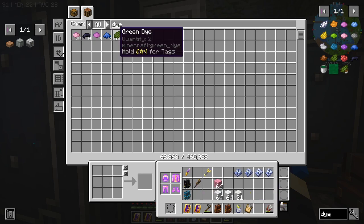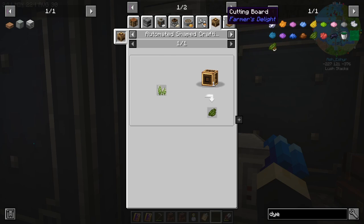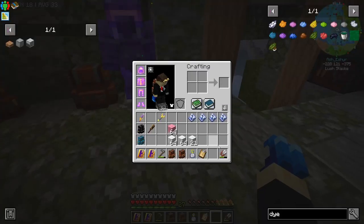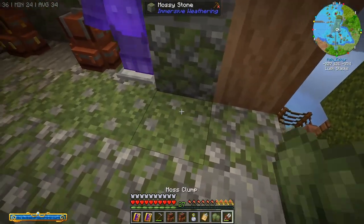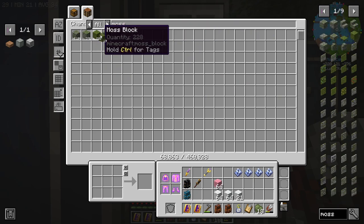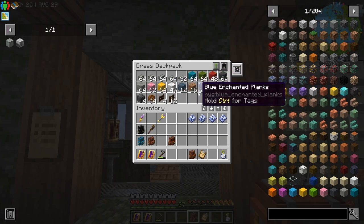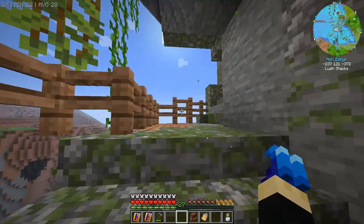We can get started on making some of them now at the very least. I don't know the exact breakdown so we're gonna waste a bit of wool, but I think we're just gonna do a stack of each color. We're gonna do a lot of dye collecting. The moss clumps are fairly easy — you just need to shear mossy cobblestone, then grow it. Better yet, use some of the moss right — that's a much smarter idea.